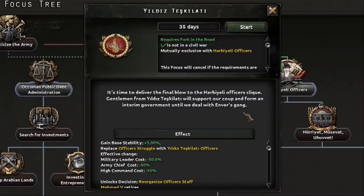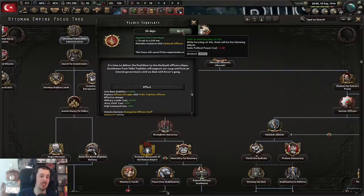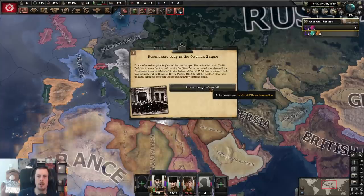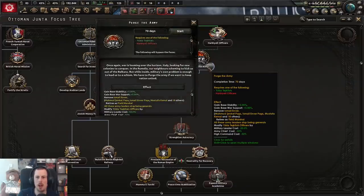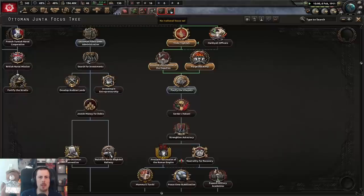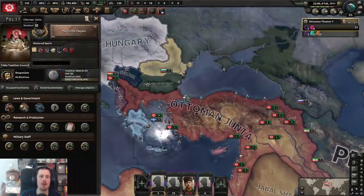It's time to deliver the final blow to the Harbie Alley officer's clique. I don't know what I'm doing, so I'm just going to go for this one. Okay, so I now have a reactionary coup. I'm now the Ottoman junta. Now we're going — now we're getting there. Let's dissolve the chamber of deputies. I just want the Roman Empire back. And now time to purge the army. War is coming with Italy — there must be purges for the new empire to rise. Army has been purged. We will now pacify the vilayets. Extra stability, political power, increased compliance pretty much everywhere. Good — no resistance in occupied territories.